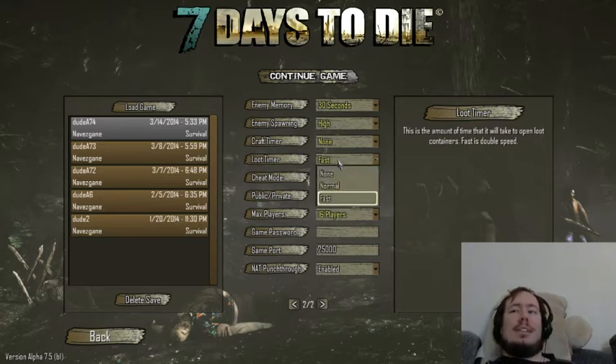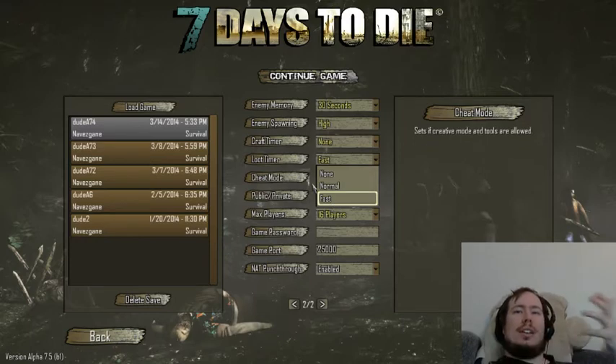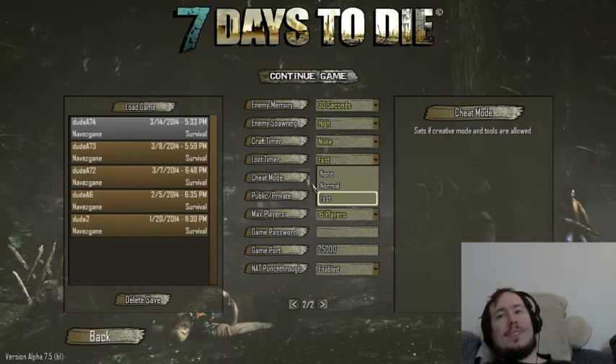Loot timer — do you want it to take a certain amount of time to open up crates, desks, fridges, and other things to get loot out of them? We set it to fast because it actually creates a little bit of an element of survivability for us.